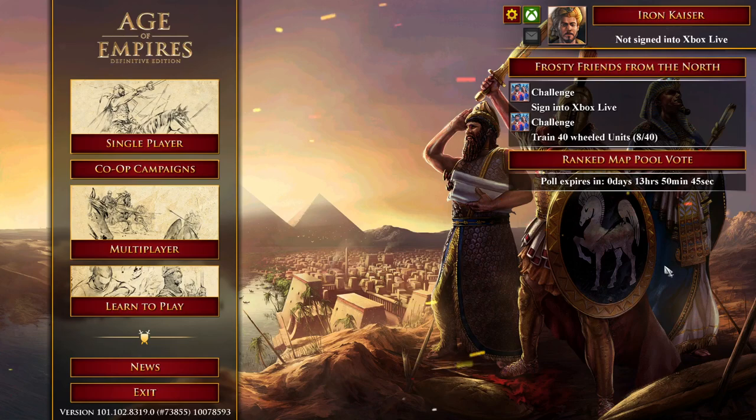Hi guys, Kaiser here, and welcome back to one of the most popular mods for Age of Empires 2, Romae Ad Bellum, or Rome at War. The Romae Ad Bellum team have just recently released a new update called Mare Nostrum, which translates to Our Sea. The Mare Nostrum update is really exciting because it completely overhauls the naval aspect of the game — more building options, more military ships, more civilian ships, more tactics and strategies than even the base game offers.